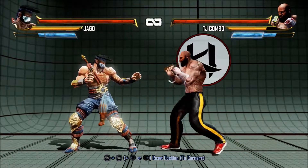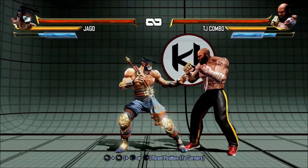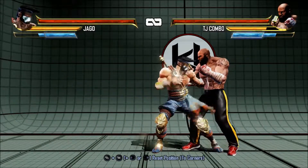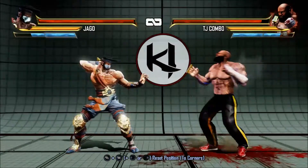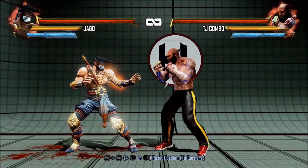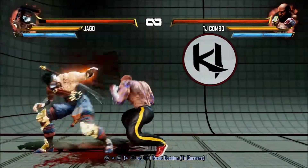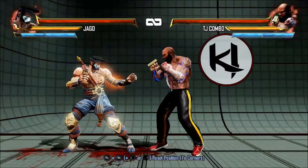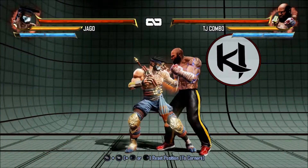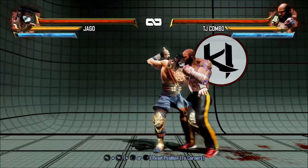Next is the medium: why did my character take out his blade with medium from that far away? Because he probably doesn't have enough room to pull out his sword, and you're getting further out. So here's the heavy — he gets even further out and now he can pull out his sword. Go ahead and do your heavies; it's fast and you can build combos.